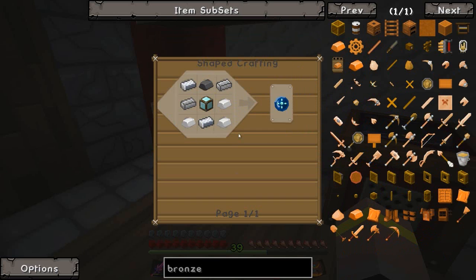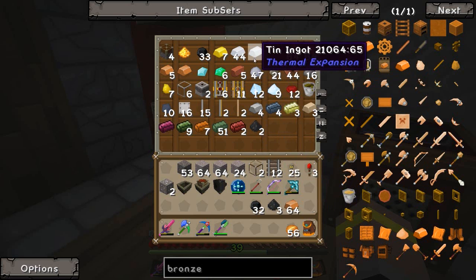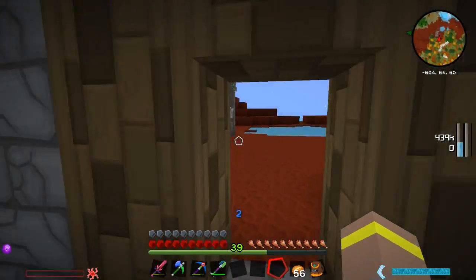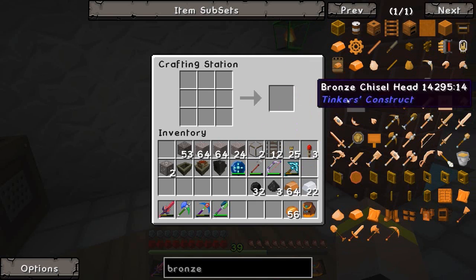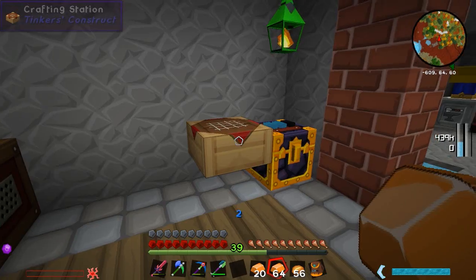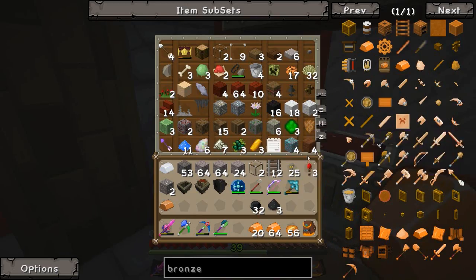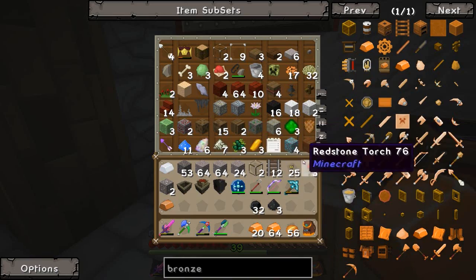I also made the diamond bore head, which you need steel all around and then a block of diamond - hence why I only have one diamond now. And I made some carts. The reason I was underground getting copper and tin is because I wanted to be a little bit cheeky and instead of using creosote oil to make the tracks, I wanted to do it with bronze. The bronze page gives us bronze and then with the bronze we use sticks to make tracks.